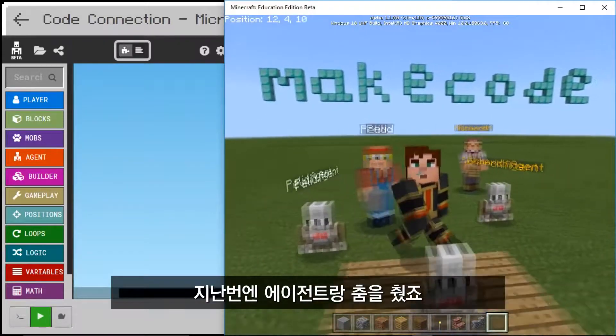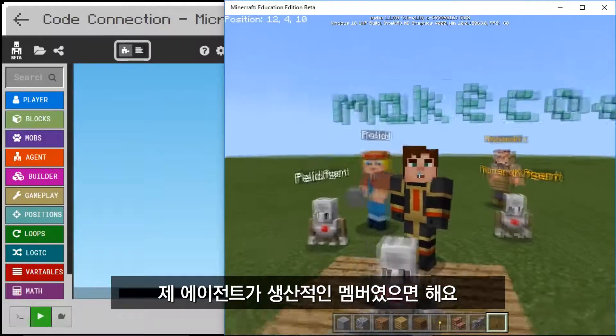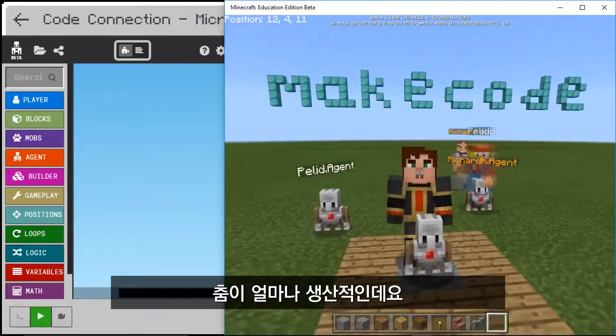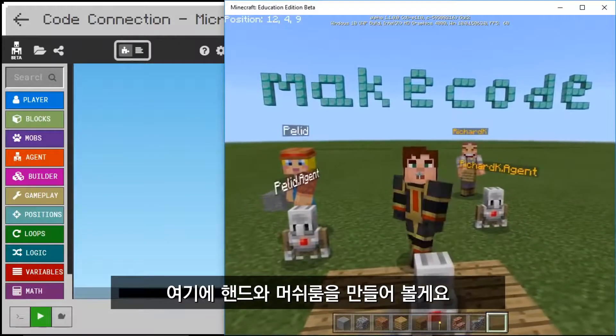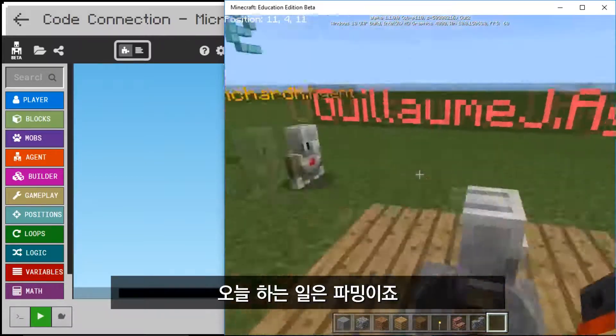So last time we were playing around with dancing with the agent, but I really want my agent to be a productive member of society. I want him to be able to feel the earth between his hands and usher life into this world, so let's do some farming today.